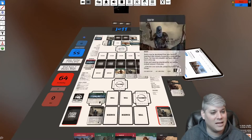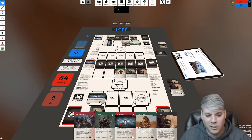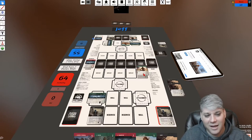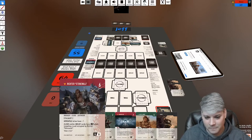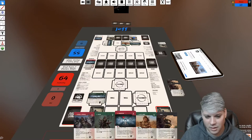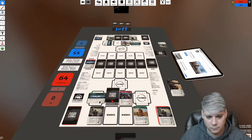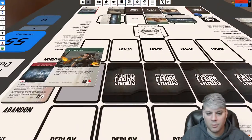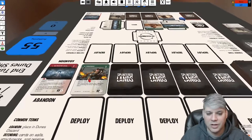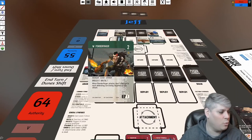Jeff actually allowed Call Master to get killed so he could thin his deck — some advanced play right there. My deployment is done. Now for my Dunes phase: I'll reveal Powder Finger. He deals one damage to everybody in a situation, which can be really good. I have enough Ravagers that he'd be useful. I think I'm going to spend 15.